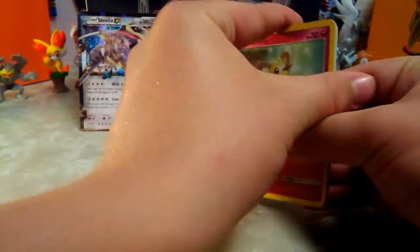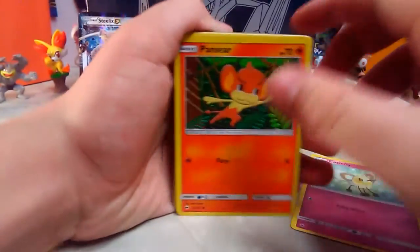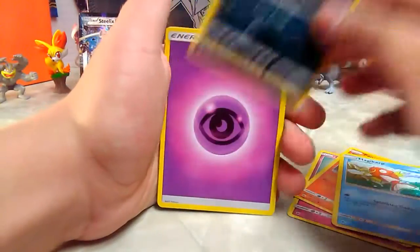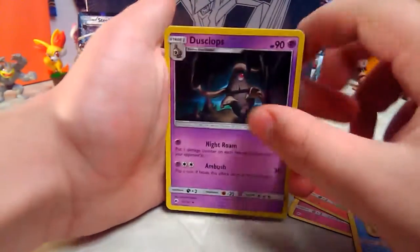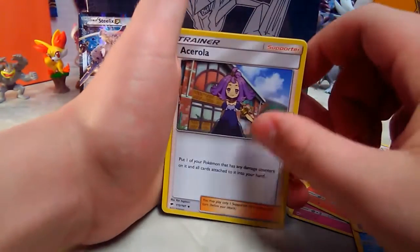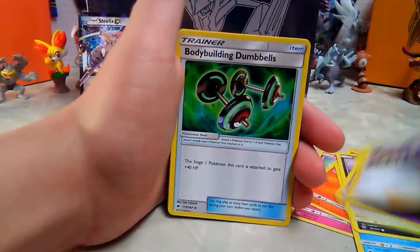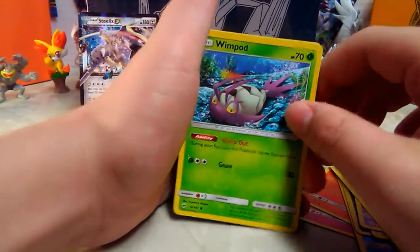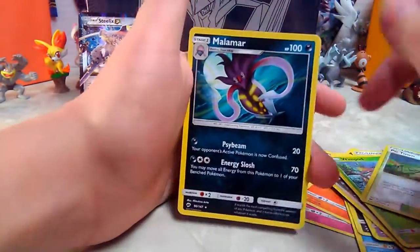These were just four random packs. We got Cutiefly, Pansear, Magikarp, Alolan Rattata, psychic energy, Dustclops looks confused, Salazzle, supporter trainer, bodybuilding dumbbells tool trainer, Wimpod, Po Town stadium trainer, and Malamar.